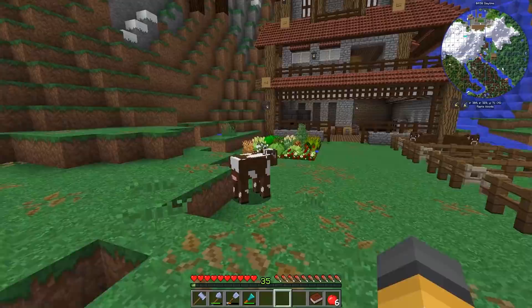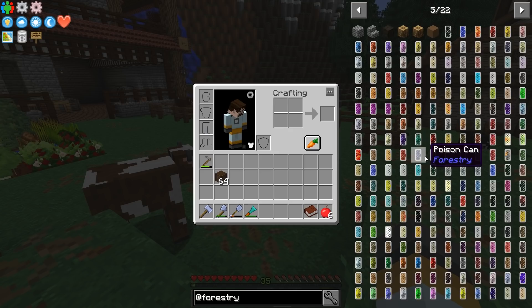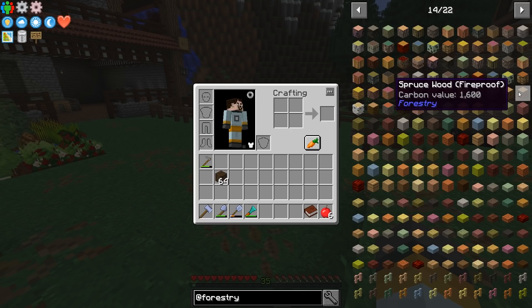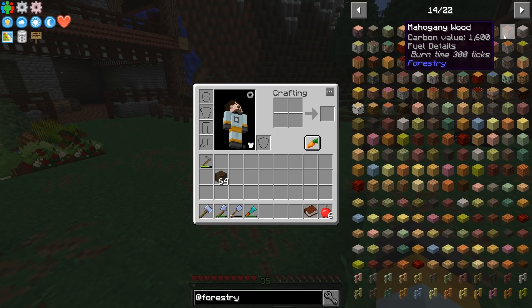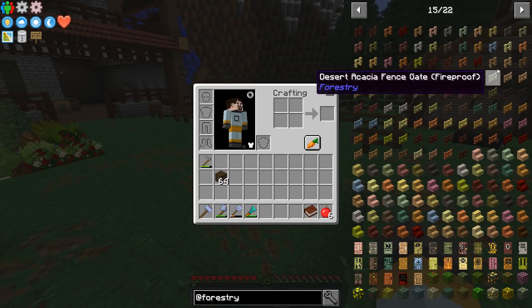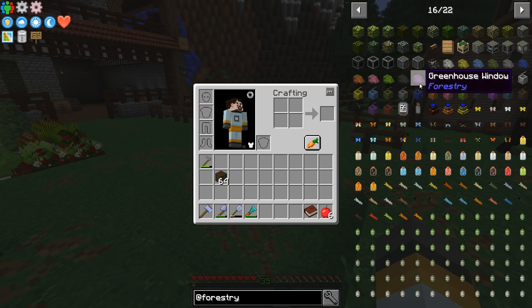Let's look at Forestry. Forestry is mostly bees, trees, butterflies and cans of all the liquids in the game - there are 22 pages of Forestry stuff! Look at all these trees. We could also breed trees to hunt for the elusive mahogany - there it is! Mahogany wood, the finest. We're going to hunt the mahogany tree as a side project. Look at these doors - that's why you want these extra woods because the textures on some of these planks, stairs and doors are amazing.